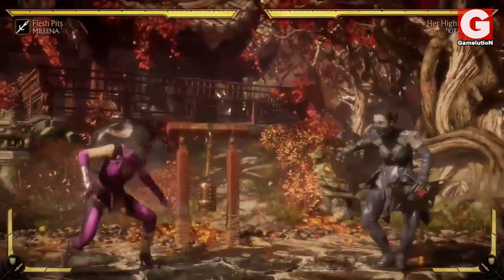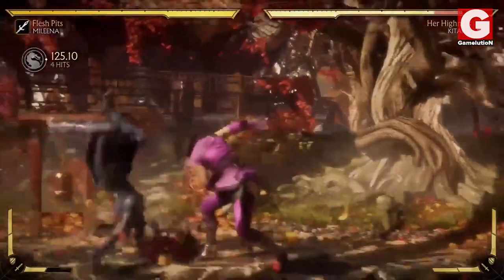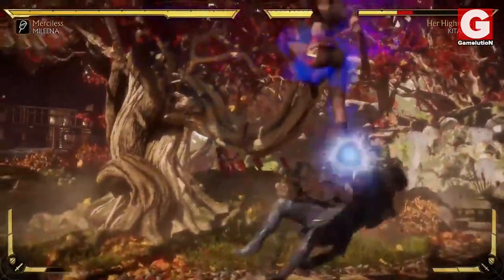For instance, her teleport kick — which was initially borrowed by Kitana in this game — is back again, but unlike her sister, Mileena can amplify this move by adding another kick and a throw which can place your opponent in the corner for even more punishment.